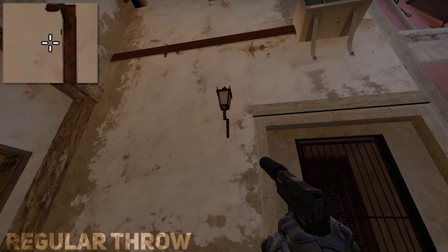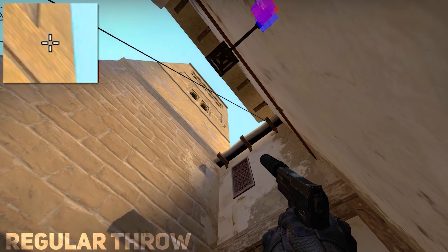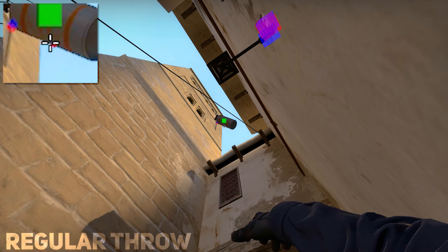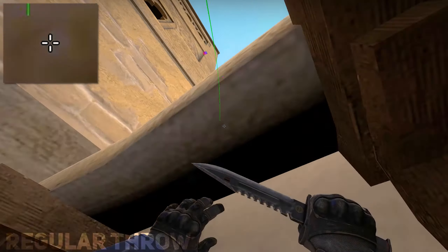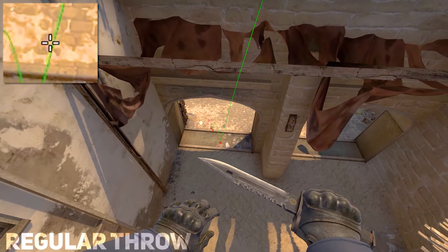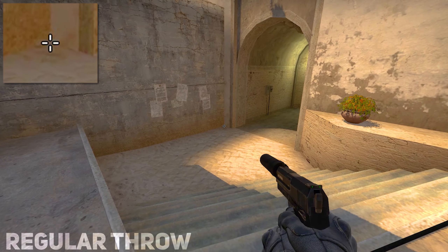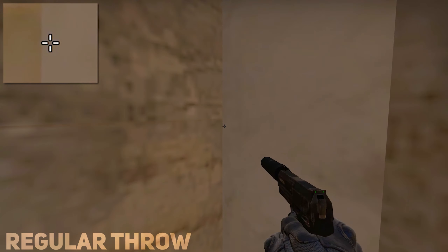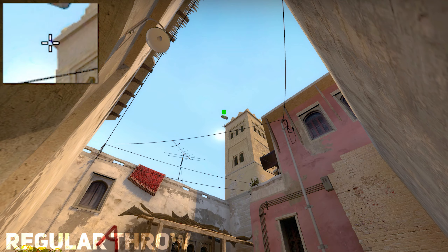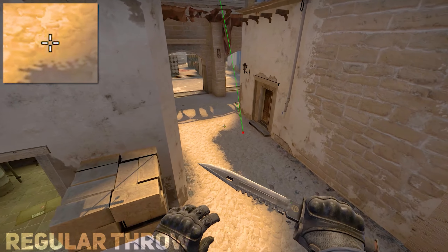And this is how you smoke the right arch — just go right under this lamp and aim where I shot right there on this guy. This is a deep cat smoke if you don't want to do the arch smokes; this way you only need one person throwing it.